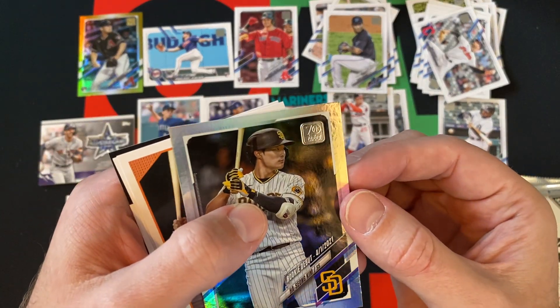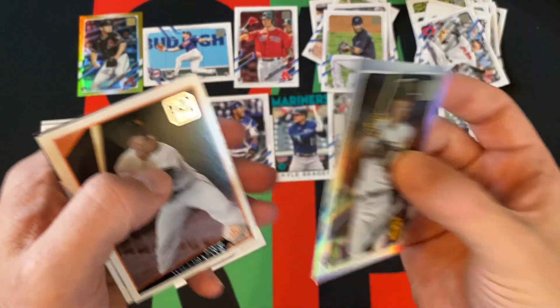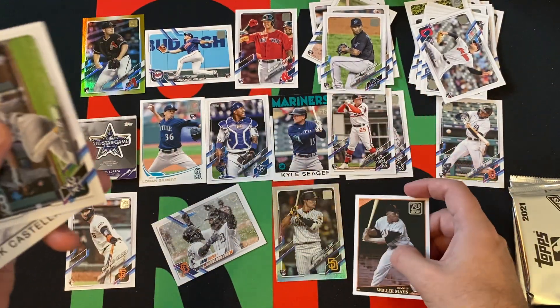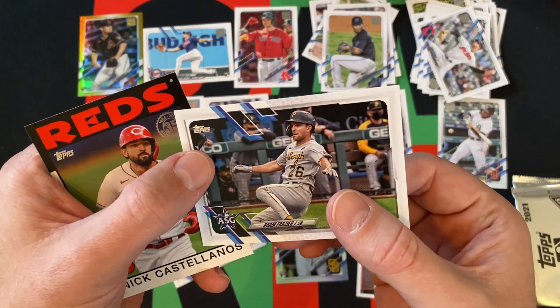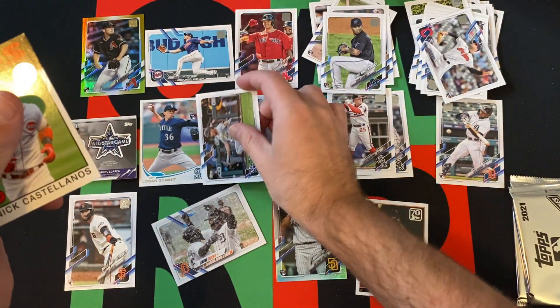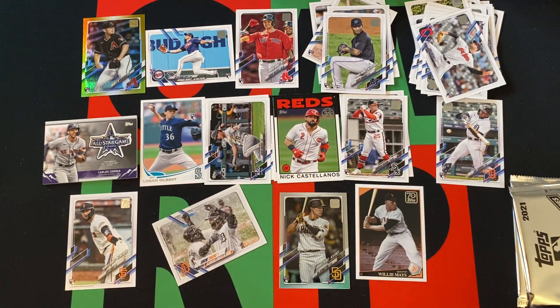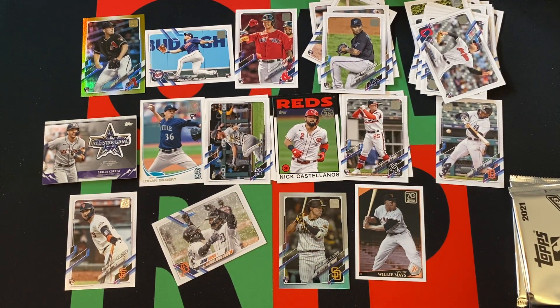Rookie debut of Ha-Seong Kim foil, Willie Mays 70 Years of Topps, our all-star game card is Adam Frazier, and Nick Castellanos is our '86 design card. Didn't get any short prints, at least that I noticed — let me know if I missed one.